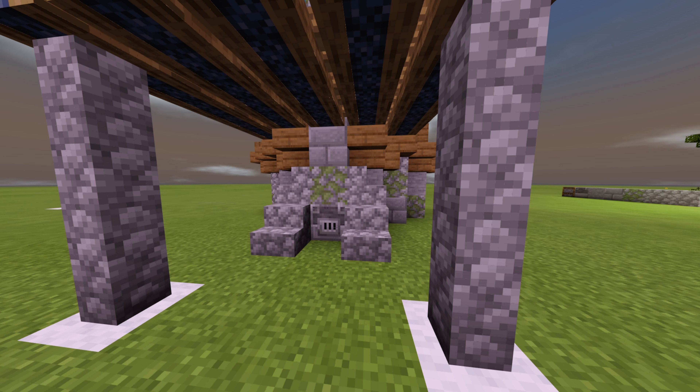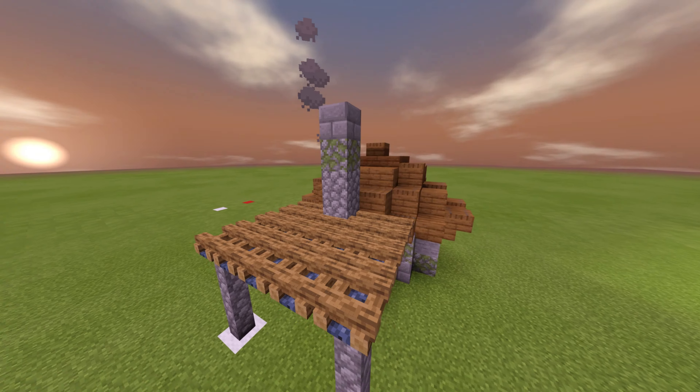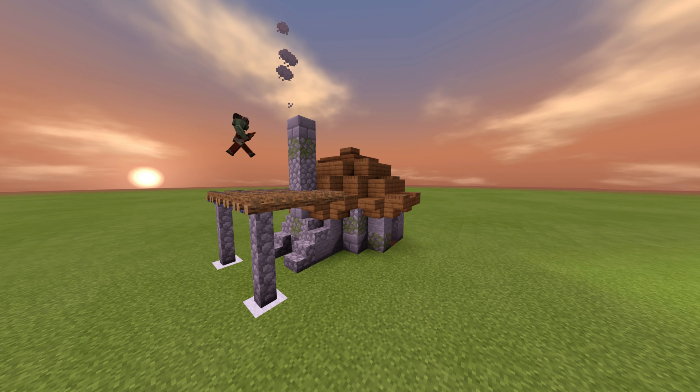After you've done this method, add a campfire to the top. Then grab some of your trapdoors and put them on the edge of your campfire. And you have yourself a chimney. You should have something like this.